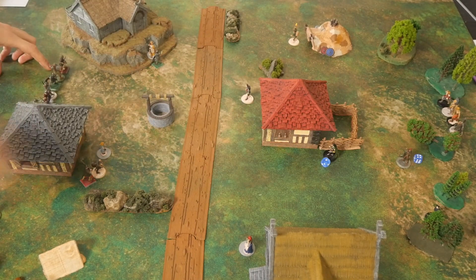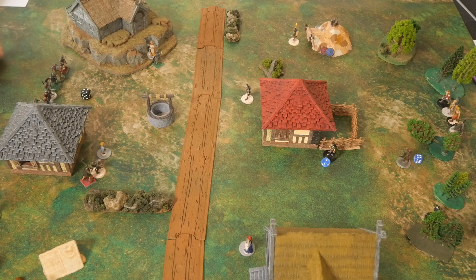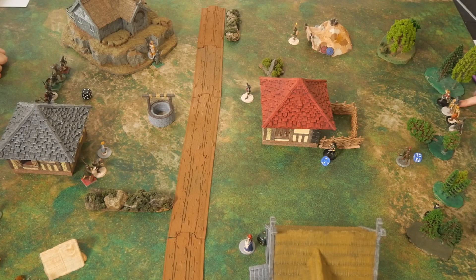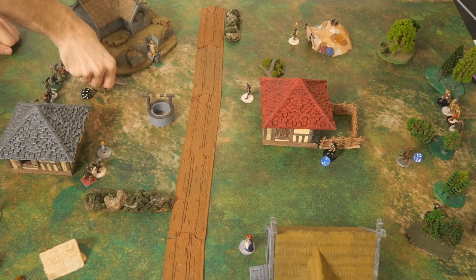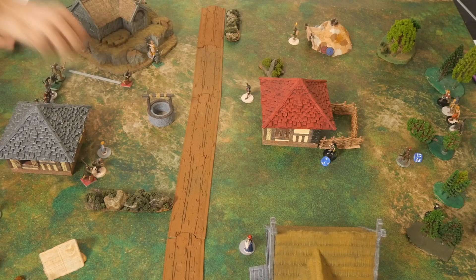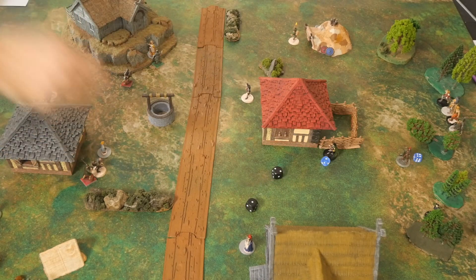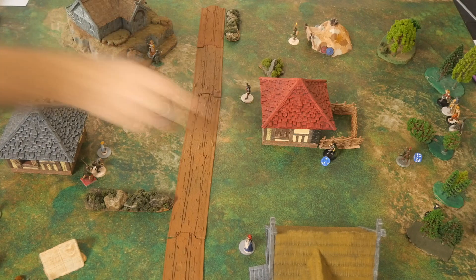Next model gets one failure, allowing a reaction attempt. We try to move a warrior — that's also a failure. With one action, the soldier moves up. The archer moves forward too but the initiative fails, passing control back.